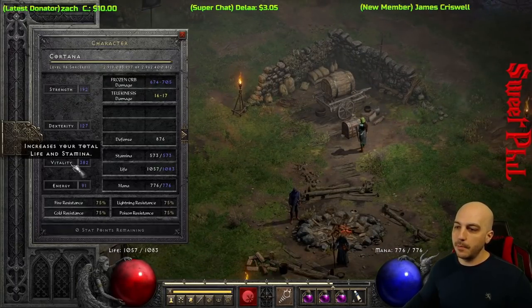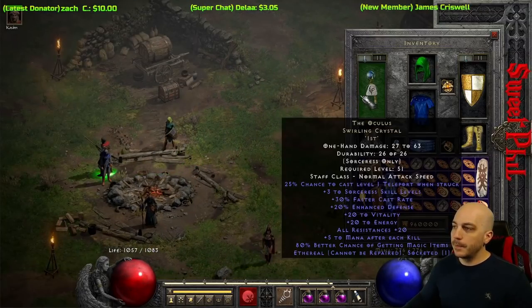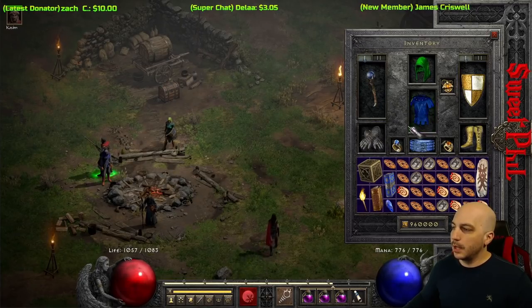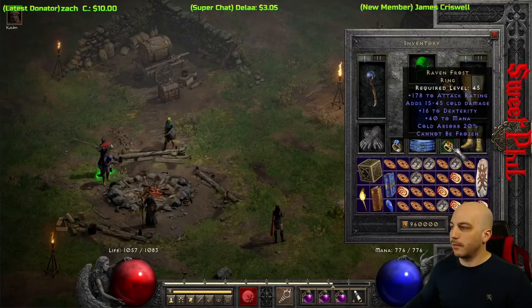The stats are generally a max Vita build — resistances are maxed out, don't really need to look at them anymore. For the gear, we've got Oculus, Spirit, Shako, a Serpent Skin armor — the Skin of the Viper Magi, Mage Fists, a Stone of Jordan and a Ravenfrost.